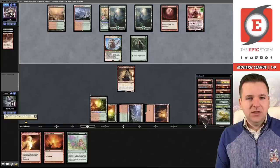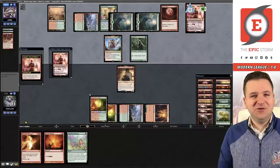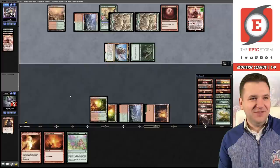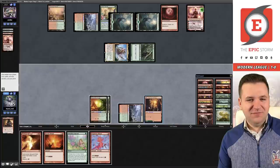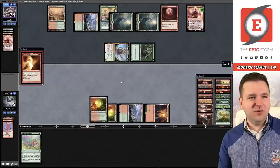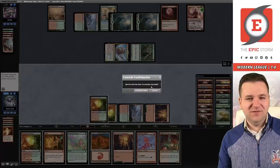They're going to eat our Birgi, then follow up with another Chandra — my legendary joke applies two ways. That stinks. I don't think we're going to be able to get this one now. Theoretically that Birgi technically gives us some life because I can Reforge with floating mana, but with one floating and a land drop, I'd need to hit the perfect seven cards. That is not good enough — I'm going to concede.